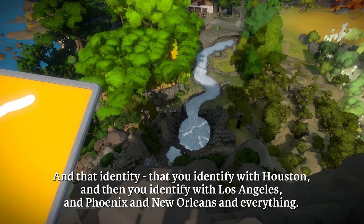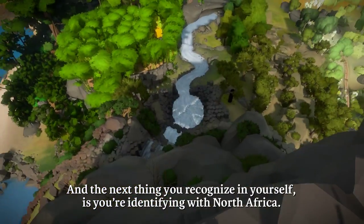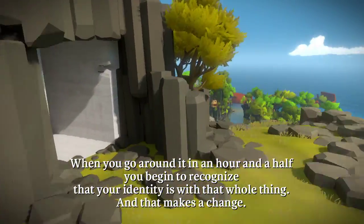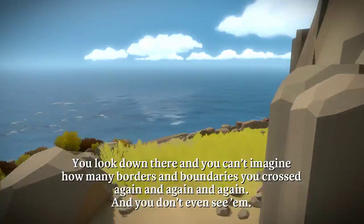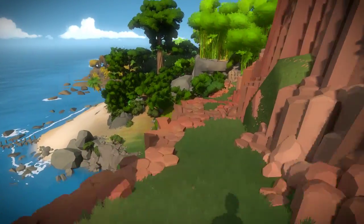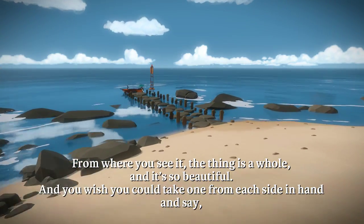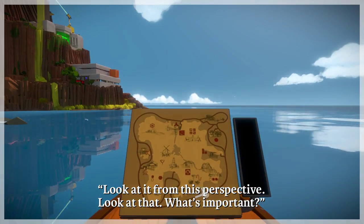And that identity that you identify with Houston, and then Los Angeles, and Phoenix, and New Orleans, and everything — the next thing you recognize in yourself is you're identifying with North Africa. You look forward to that, you anticipate it, and there it is. That whole process begins to shift of what it is you identify with. When you go around it in an hour and a half, you begin to recognize that your identity is with that whole thing, and that makes a change. You look down there, and you can't imagine how many borders and boundaries you crossed again and again. And you don't even see them. At that wake-up scene, the Mid-East — you know there are hundreds of people killing each other over some imaginary line that you can't see. From where you see it, the thing is whole, and it's so beautiful. And you wish you could take one from each side and say, 'Look at it from this perspective. Look at that. What's important?'